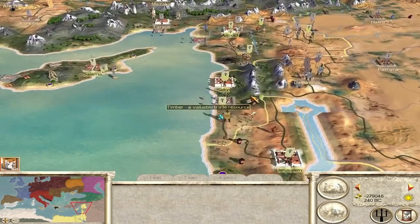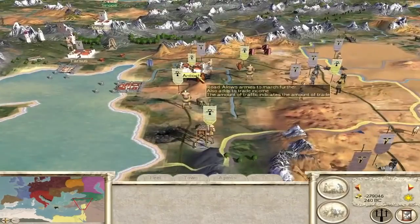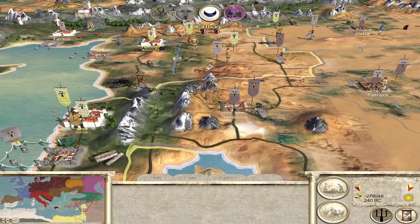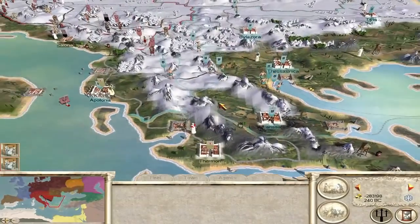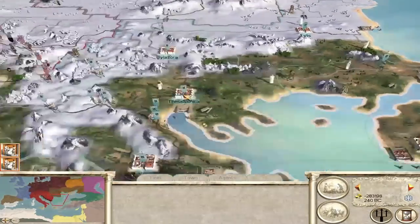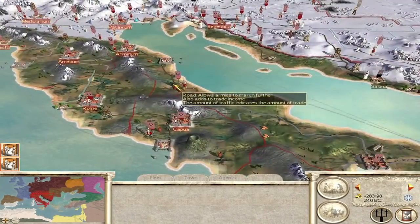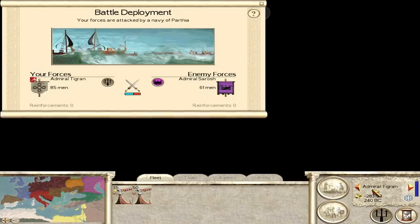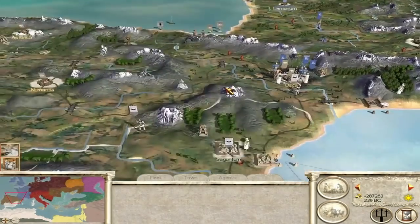I still think the Seleucid Empire has the advantages and will win this war eventually. But now that Antioch has fallen and their armies aren't moving, I'm worried a little bit for them — they need to do something with those armies. They're starting to move now. The British are moving in as well — they've got Oscar under siege, they've got the troops to take it, a lot of reinforcements, and three massive armies in Iberia including the chariots. The British could actually do this.